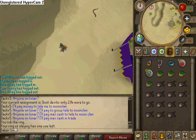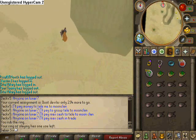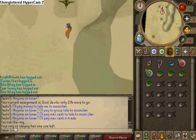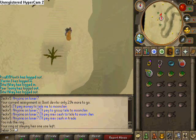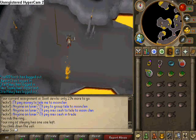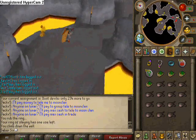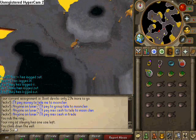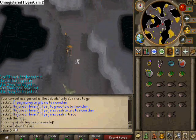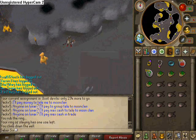The most famous drop that a dust devil has is the Dragon Chain Body. I myself have gotten three Dragon Chain Bodies from dust devils. The last two were when they were kind of cheaper, so it was a bit of a drag, but it's still a rare item — still cool to get. They drop a lot of rune arrows, a lot of runes such as soul runes and chaos runes, and stuff like that.